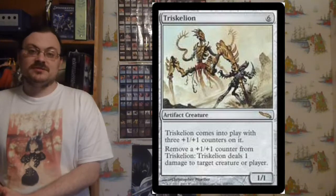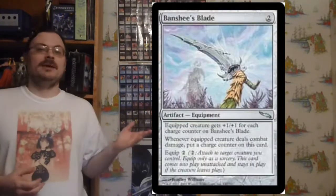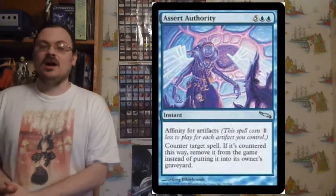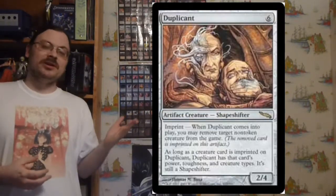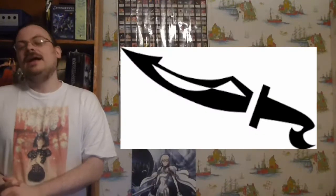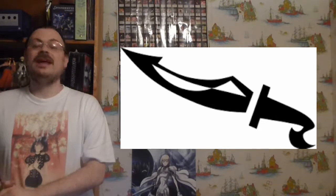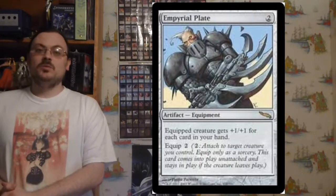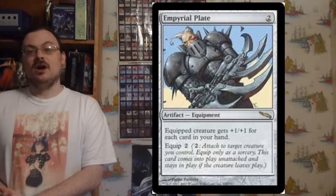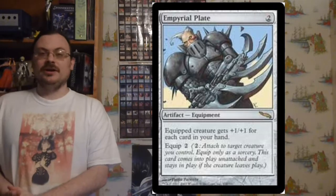It had the themes of artifacts, artifact lands, and equipment, and it introduced the keywords of affinity — particularly for artifacts — imprint, and entwine. Its symbol was the Sword of Kaldor, a card that was actually in the set. It introduced a new keyword type, a subtype of artifacts called equipment, with the keyword equip on it.